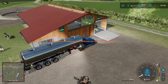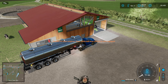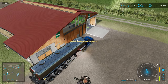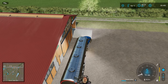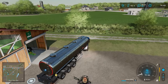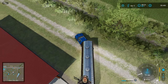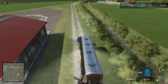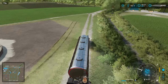Let's fill her up - 11,250 liters - and we'll take that over to our dairy. You know it'd be nice to have a road straight across here. I might do that, pretend I put a culvert in for the ditch, even though there actually aren't any culverts in the game.